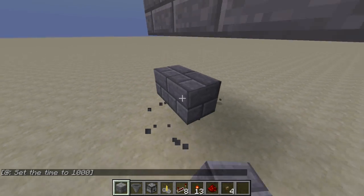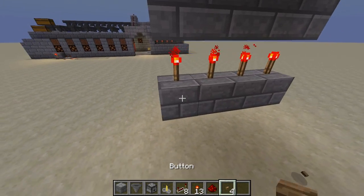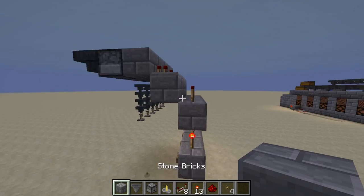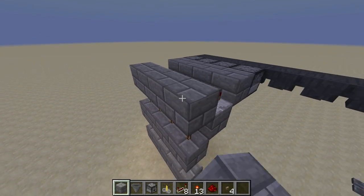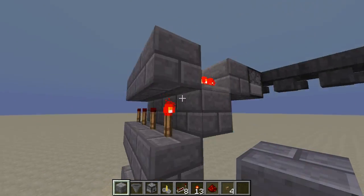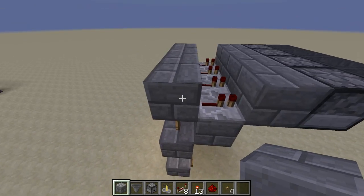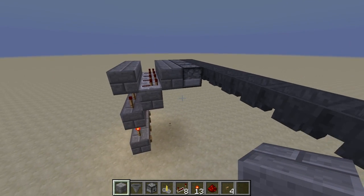And some torches over here, and then some more torches. So we're going to have a little vertical repeater. Put some buttons on the inside, and then finally some blocks up here. What's going to happen is they're going to hit this button, it's going to power this block, which goes and powers this block, and hits this dropper.